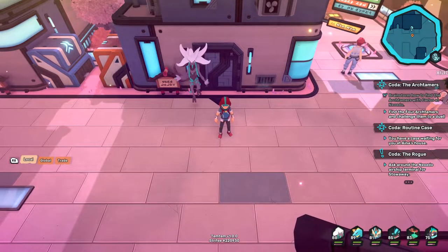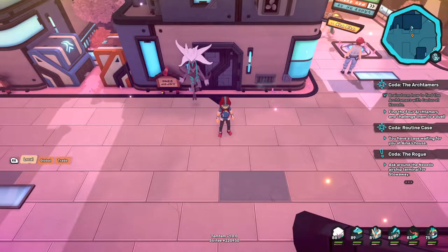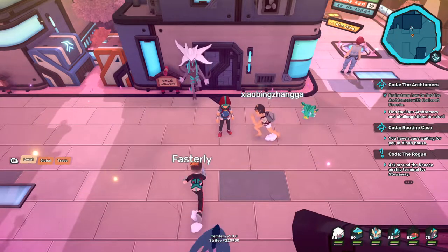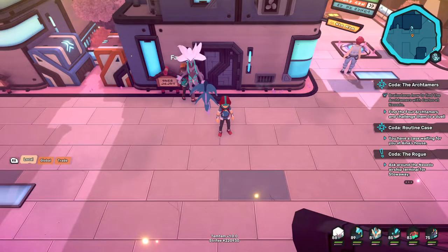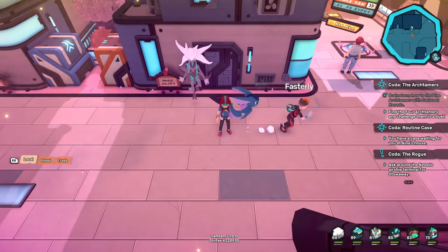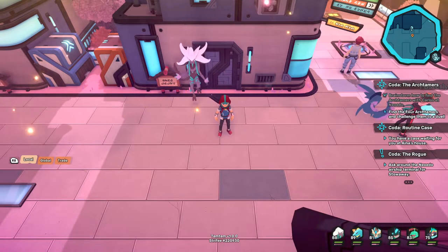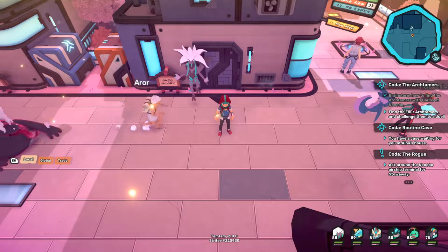Okay, so we're back. I kind of just skipped ahead to save myself a lot of hassle running over here. To unlock the Tamer's Paradise, which is the final island, there are actually four quests you have to do. This is what this video is going to be about — unlocking it. I realized you actually have to unlock it; you can't just go there.